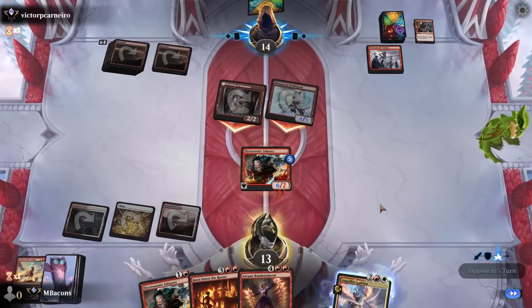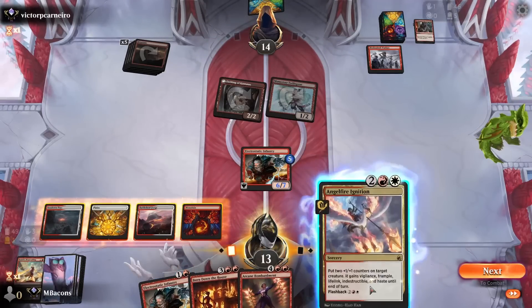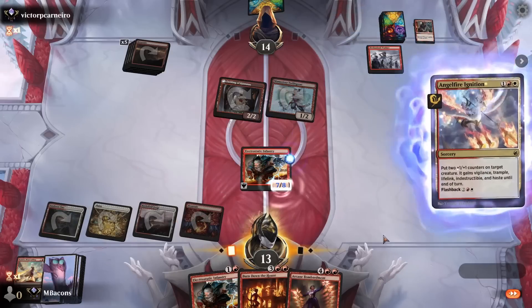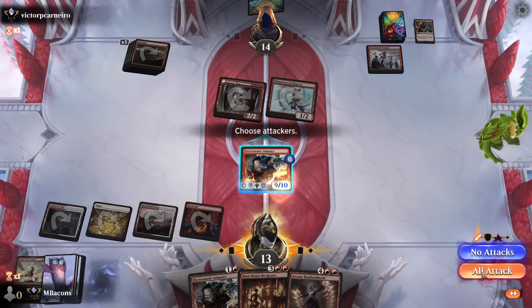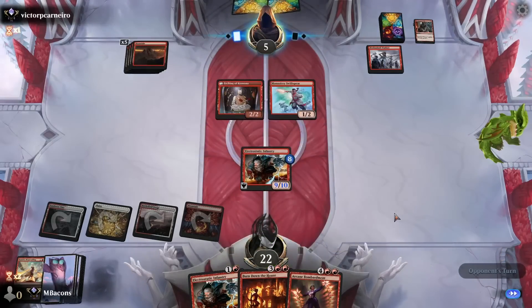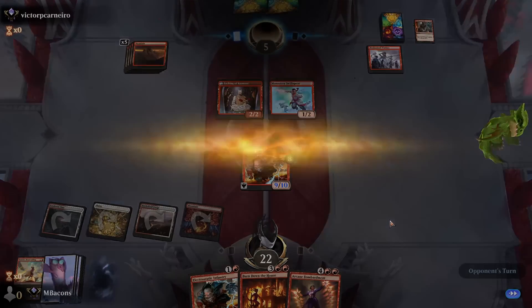Mechanized Warfare now coming down. Play with Fire on our creature, and End the Festivities pumps the Monastery Swift Spear up to four or five, so we can't block — but that's all right. We draw a land. Let's go Angel Fire Ignition again — nine, ten life with lifelink, dropping our opponent to five and essentially negating the last attack that they almost emptied their hand for. Got too big — good game.